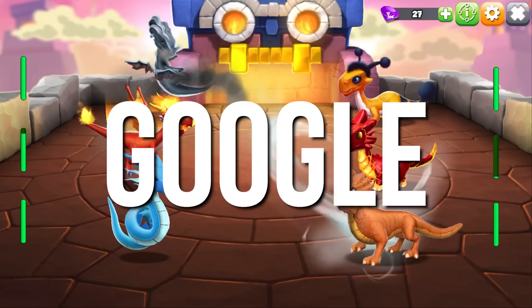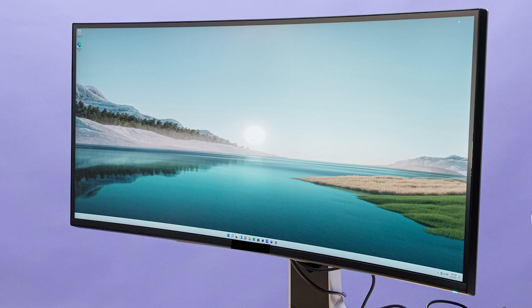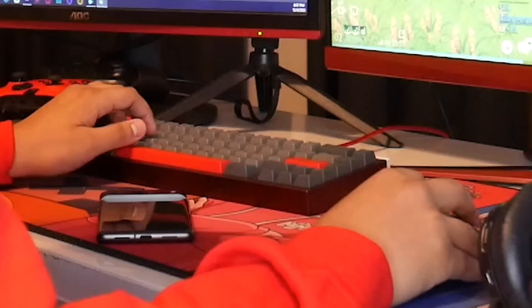That's where Google Play Games Beta comes in. Google is currently partnering with developers to optimize mobile games on Windows. That means some of the best mobile games can finally be played on a much bigger screen. Being able to play some of the best Android games on my PC screen is pretty nice. Also, these same games can finally be experienced on a mouse and keyboard, which I definitely appreciate.